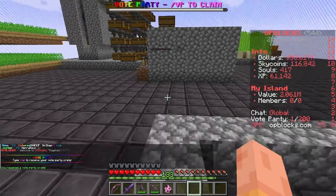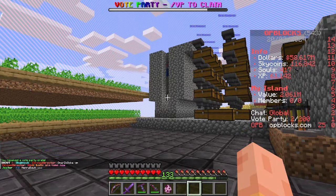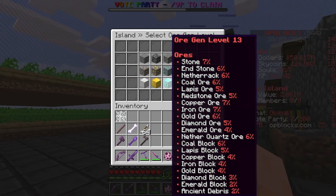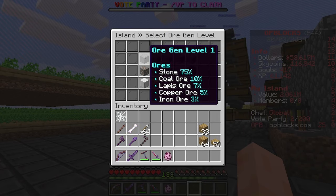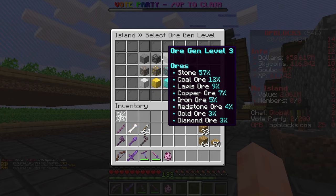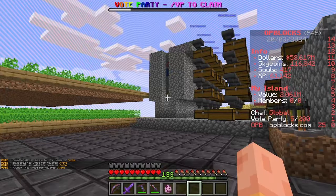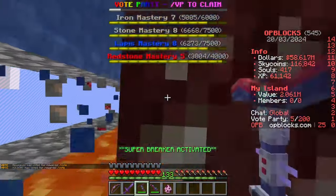The last one we've got left is the iron ore. A few people in the comments introduced me to a command that you can do to change the level of your ore generator. If you do `/is set or gen` and hit enter, you can choose the level. It looks like level 15 is the max - we are currently level 12 or 13. On level one, iron ore is only three percent and four percent on level two, so it actually goes up.